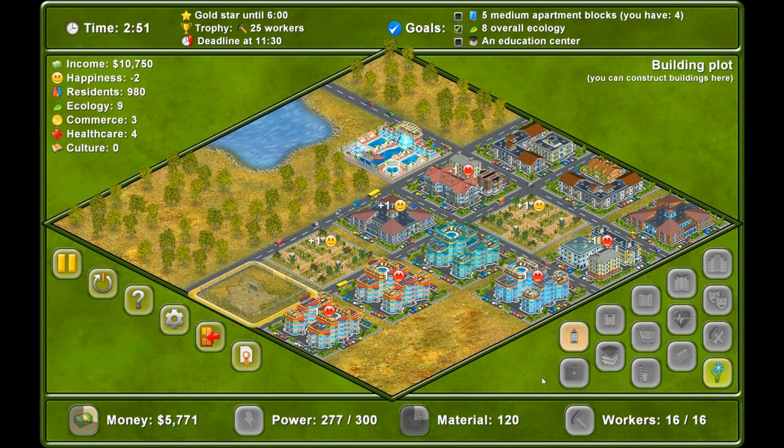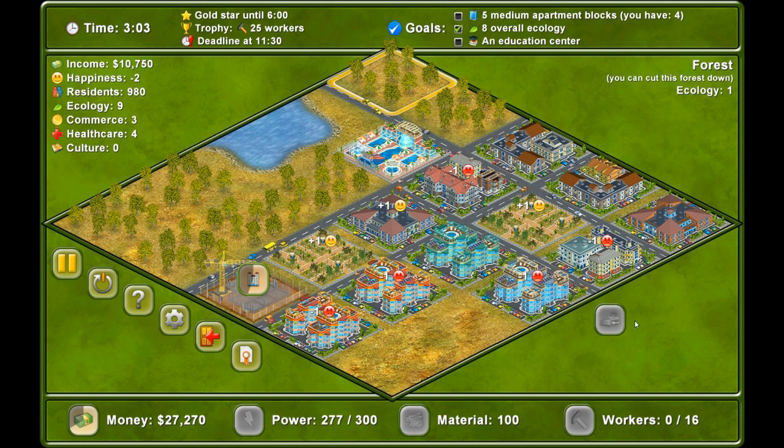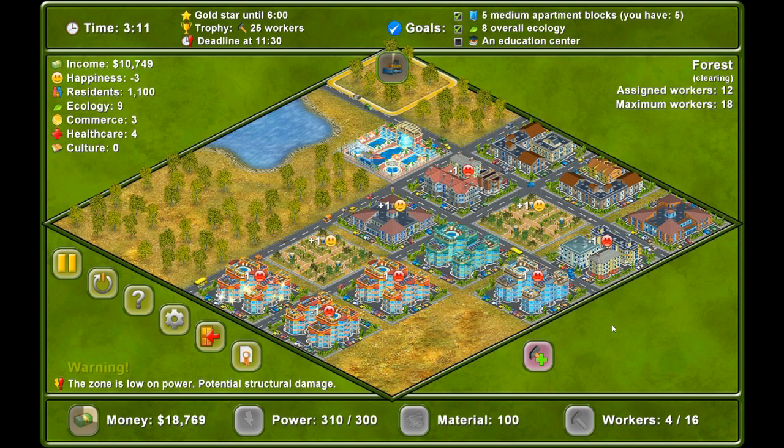They should be quite happy — they're all near the park, they've got no one behind them, they've got a lovely swimming pool. They want an education centre and an office block. They can just want their office block — they should have moved somewhere else. Do you want me to clear this operation? Yes, I think you might as well. I need the workers. And then — oh yes, power. Oh man, I didn't realise.